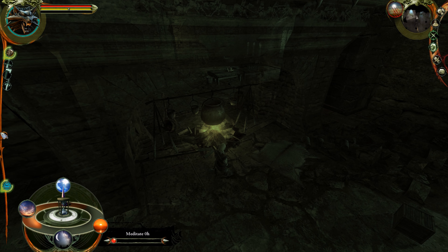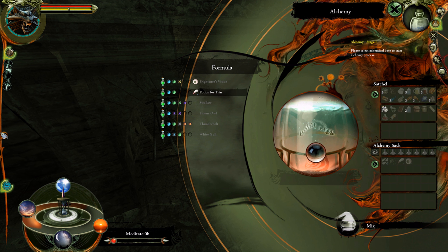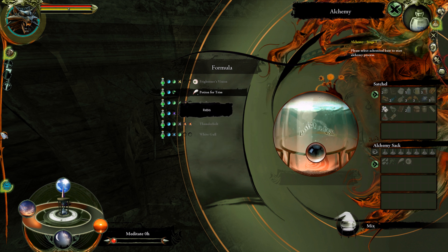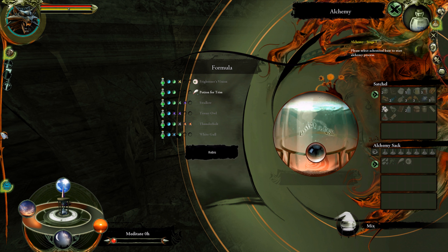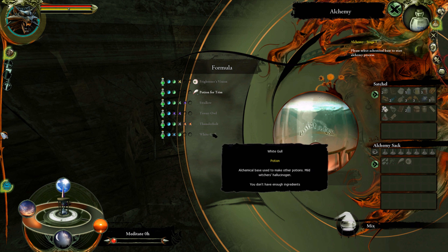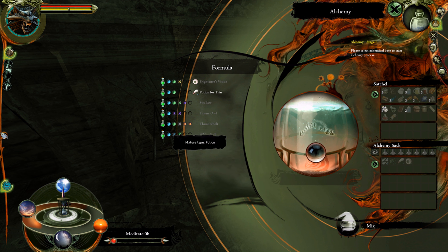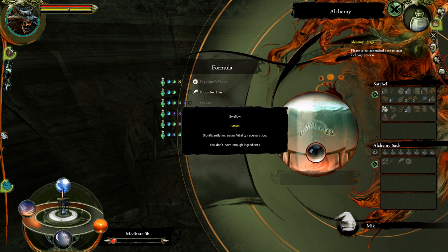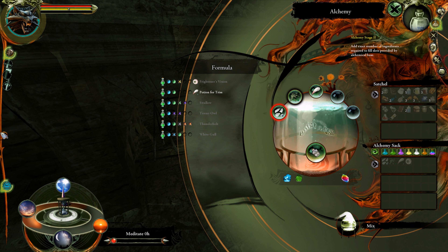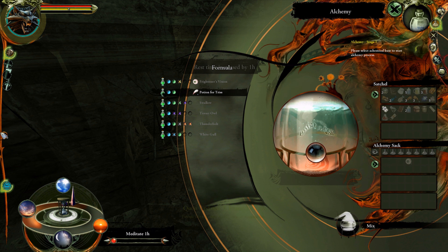Left-click the vial to create a potion. Let's go to our alchemy. What do I need for this? Creeper — okay, I have visceral. Potion for Triss, Swallow — we're missing two ingredients. Tanyao, we're missing two. Thunderbolt, we're missing three. White gall is to take down the toxicity. If I'm not mistaken, Thunderbolt is the attack potion, Tanyao is the resistance, Swallow is the heal. I really want a few of these. Let's do the potion for Triss. It's just white gall — okay, we made that potion. We have nothing but the eye for this one.